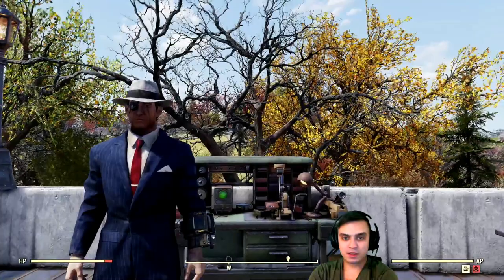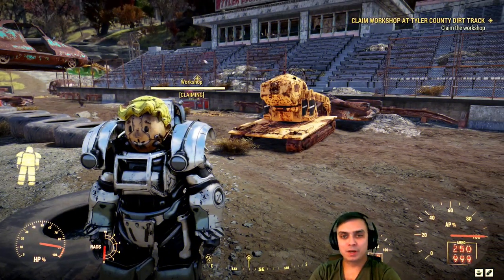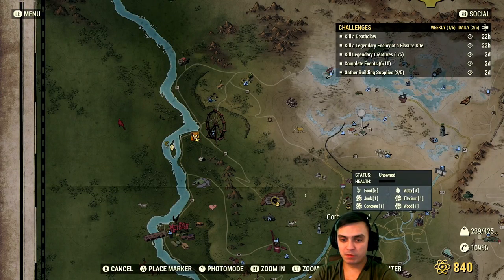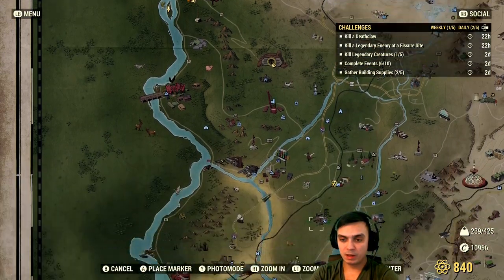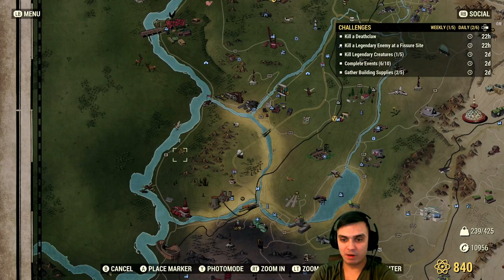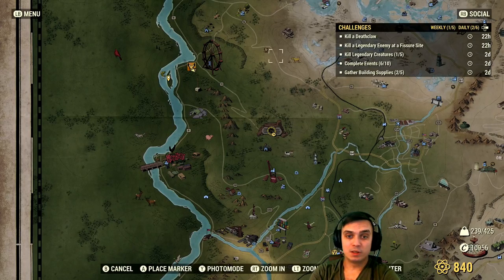The next thing I'm going to do is capture the workshop and make my run to Deathclaw Island. In regards to claiming a workshop, you can claim any workshop — just in case you're new and don't know that. There are a lot of different workshops. If you're low level, you can capture an easier one. The reason I've captured this one is because I don't have Deathclaw Island unlocked, so I need to run there to kill my Deathclaw. There's also one next to Flatwoods and others in low-level areas.